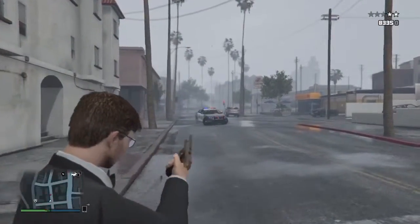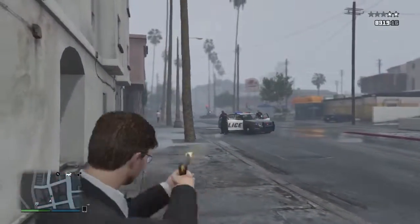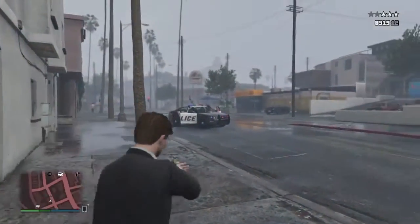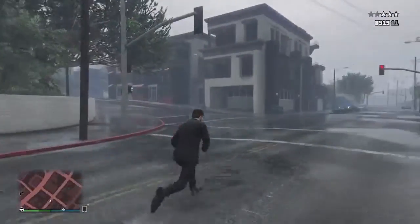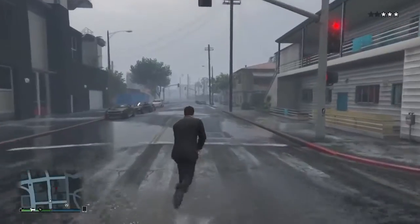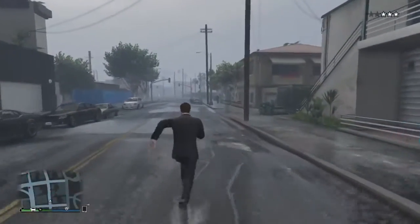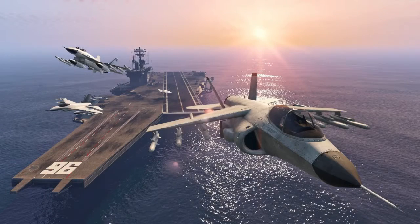I'm not sure, but I think this is going to be a boat used within a heist mission. The second string of text reads: fmmc_ipl_acr equals heist_carrier. If you didn't know, an aircraft carrier is some sort of airbase for the navy.